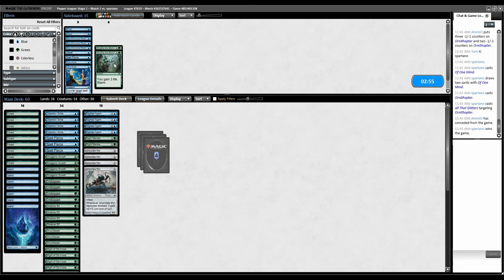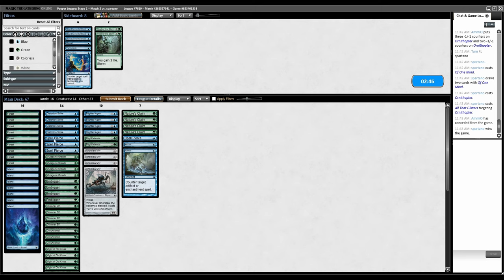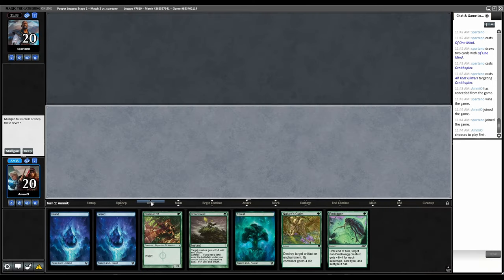Nature's Claim. Spell Pierce so we can counter all the Glitters. Annul. What am I getting rid of? Definitely want to keep Distortion in. Regenerating doesn't matter in this matchup. I don't think they have that much that actually targets on-board stuff. The stuff they have is counterspells. Maybe they have Journey to Nowhere. Cut Snakeskin, cut Groundswell. This is awkward but I'm not throwing it back.